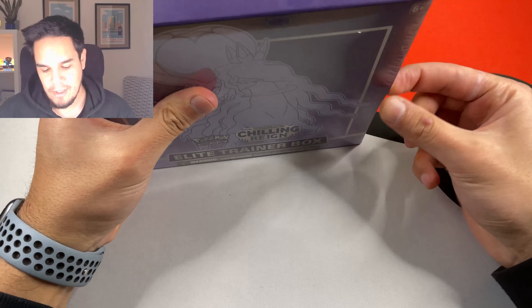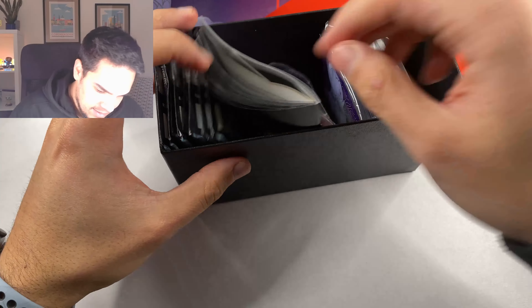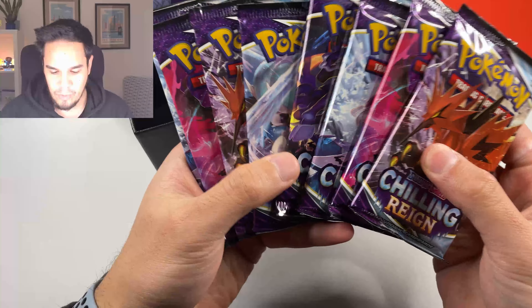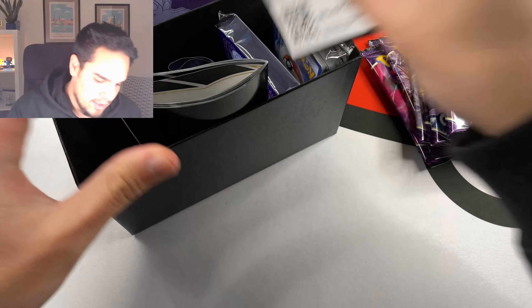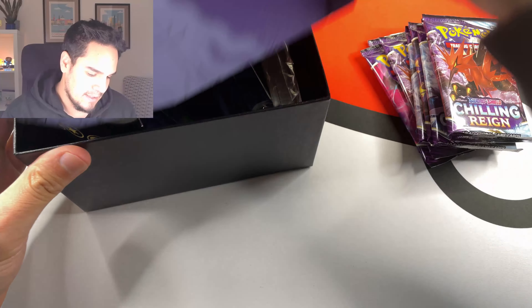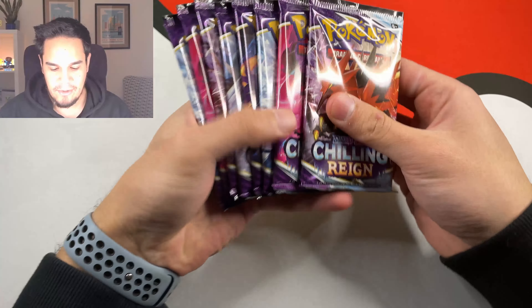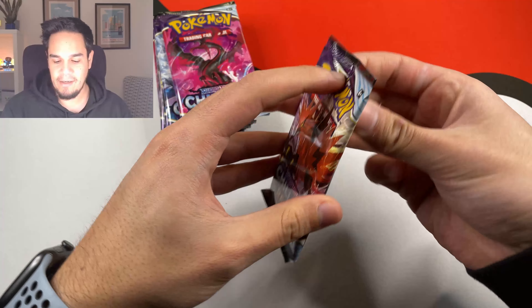We opened several of the celebrations products with Chilling Rain on it, still nothing. And today we have eight packs to go through and see if we can finally get it. There we have the code card — there's nothing special in the box. We have these really nice Calyrex sleeves, but nothing else. Let's focus only on the packs. I really want to pull that chase card — that's Serra Aura alternative art.